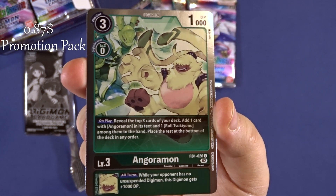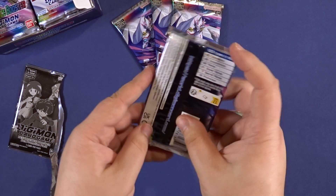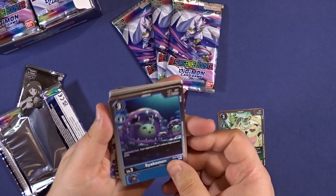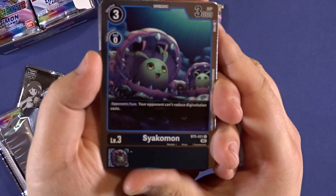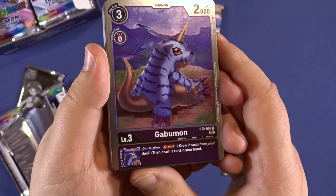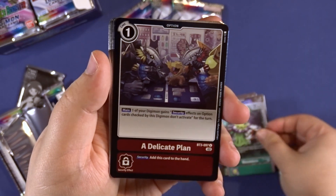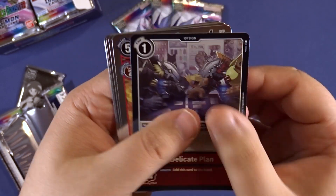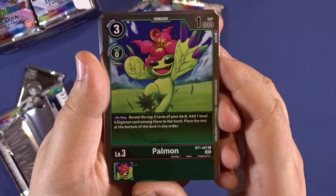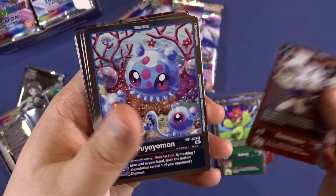Here we have a Guromon, 0.87. I couldn't understand the difference with the promo or not, but I saw the shadow on the left. We have a Psychomon, a Gabumon, a Blossomon, a Delicate Plane, a Greymon, and a Palmon.